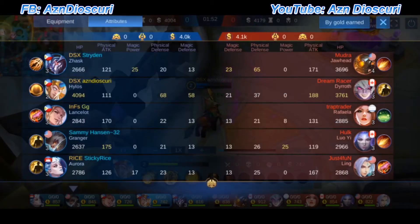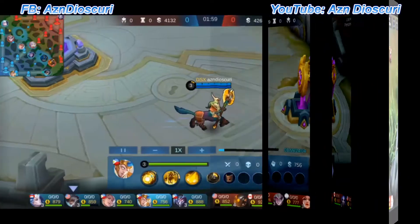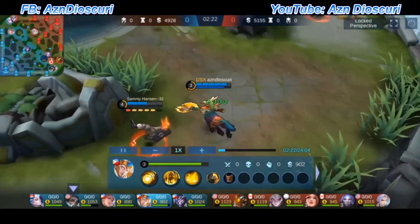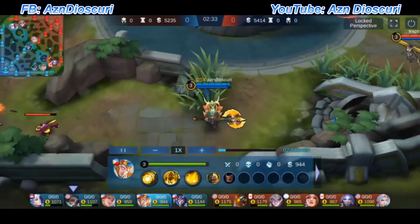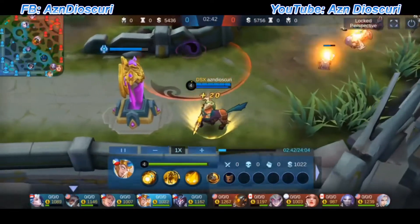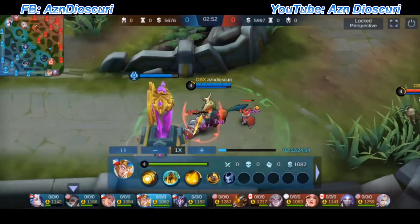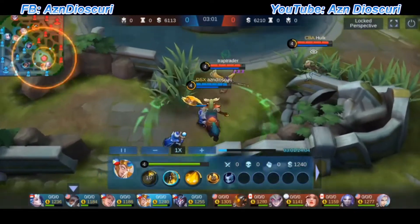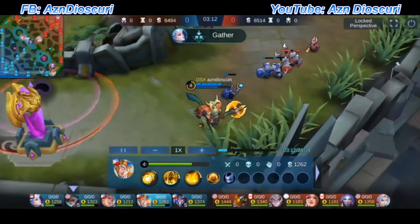I'm observing the attributes and where we are. I'm focused on my HP. You'll see I'm using the roaming mask to buff up Granger — it's around level 4. I'm defending the perimeter around the bot area. I knew they were around the area too — Rafaela and Yuli. And momentarily I saw Jawhead over there. Right now I know Granger is trying to get the buff, so I'm trying to prevent those two players from going further towards him.